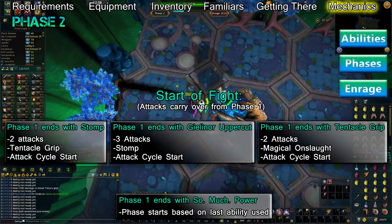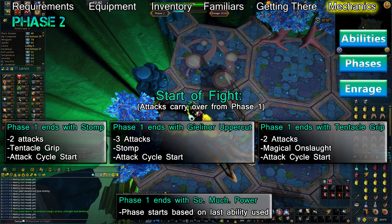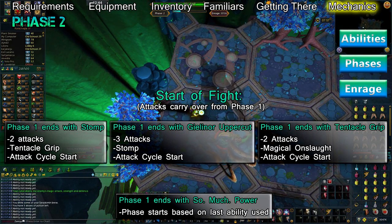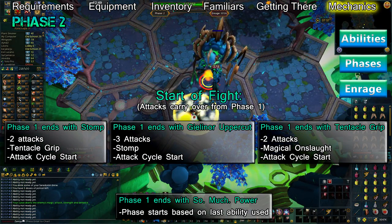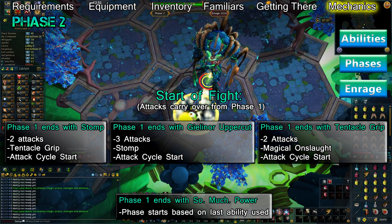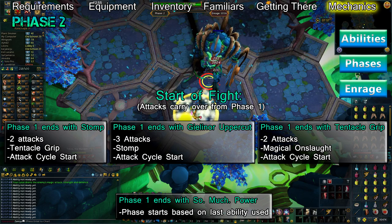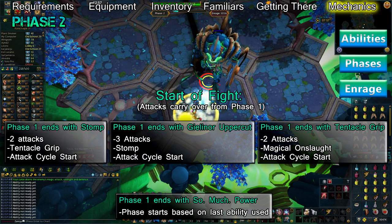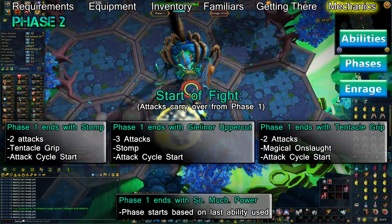If the last ability used during phase 1 was Stomp, at the start of phase 2 Telos will perform 2 normal attacks, then a Tentacle Grip. If phase 1 ended with a Tentacle Grip, phase 2 begins with 2 attacks then a Magical Onslaught. If phase 1 ends with a Gielinor Uppercut, phase 2 will begin with 3 attacks followed by a Stomp. And if phase 1 ends on Telos' So Much Power special attack, he'll start phase 2 based on the ability he used before it. Normal attacks from phase 1 carry over into phase 2 when determining when Telos will use his first ability.